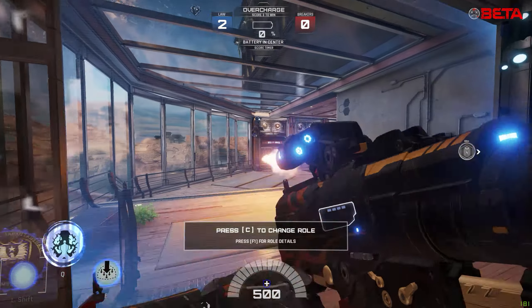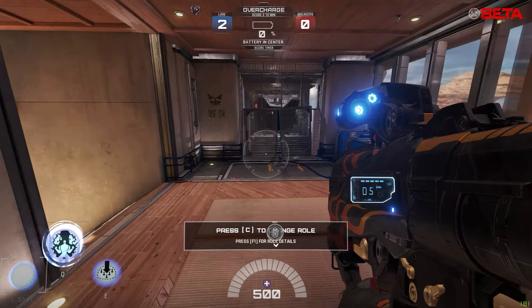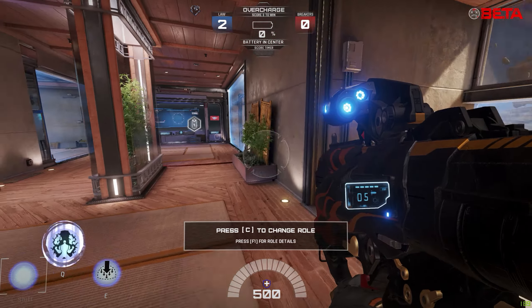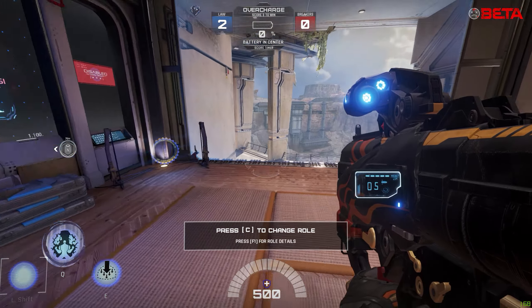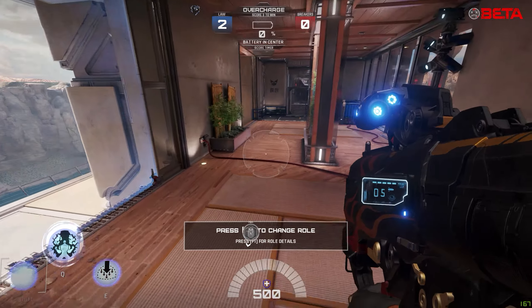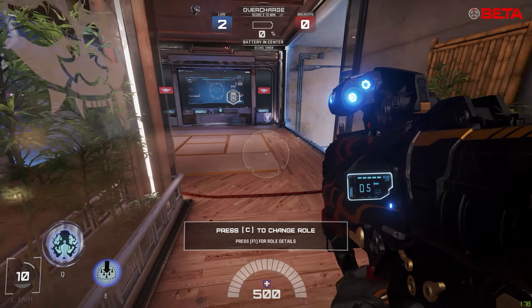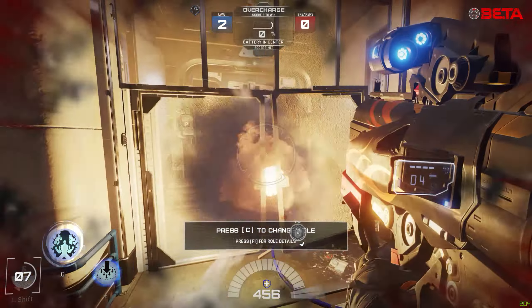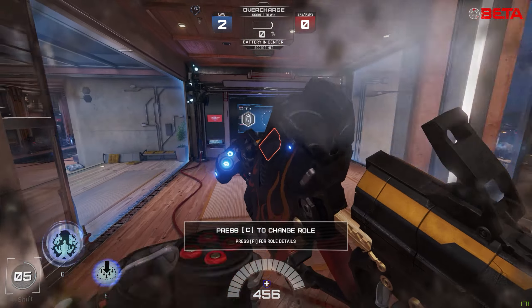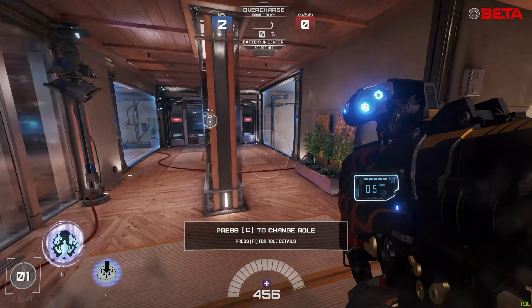It'd be really cool if they changed the angle of this reload so it only blocked the right half of the screen. The model of the rocket launcher is also gigantic — it takes up a huge portion of your screen and it's super hard to actually see what you're doing. I think a lot of the problems with Titan might just be the way the character is presented — a lot of it might be user interface more so than the actual character itself.